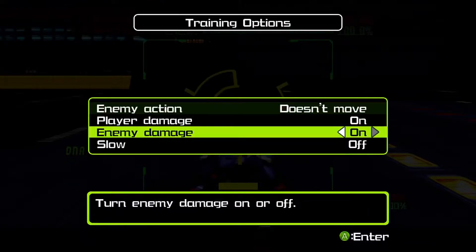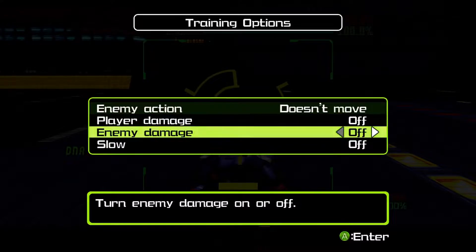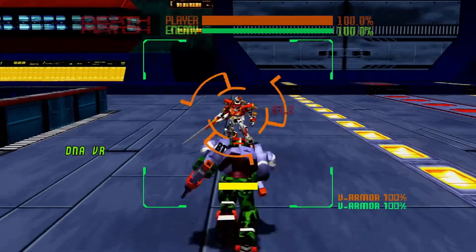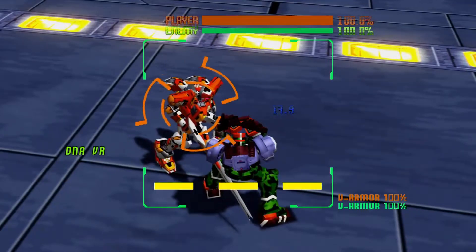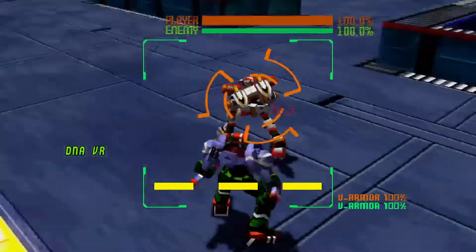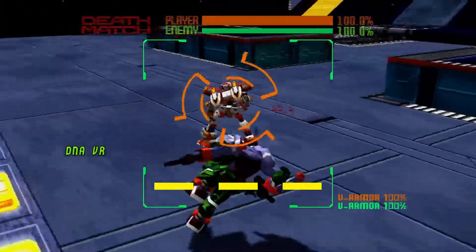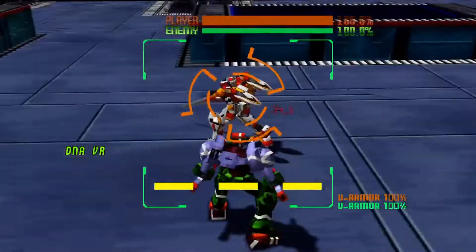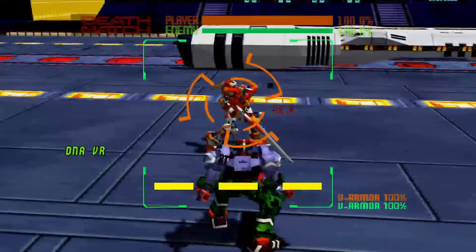Let me turn his health off — there we go. You can also turn slow motion on if you need to see things more slowly. There are different locks: when you're up close you can hold A to guard, and that's when you can do side steps — they call it turbo step.